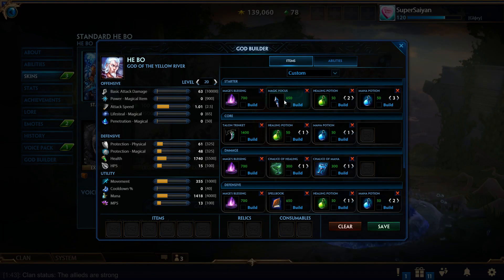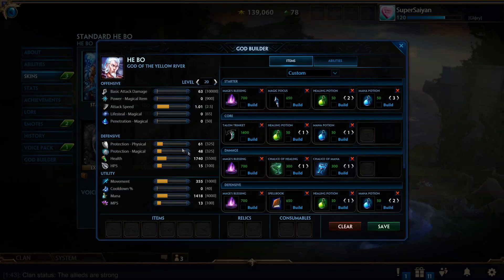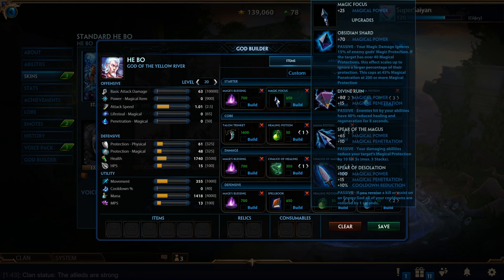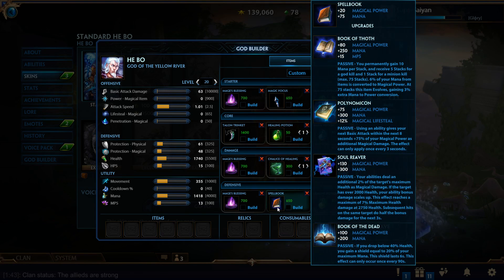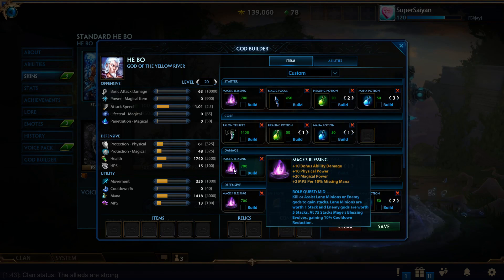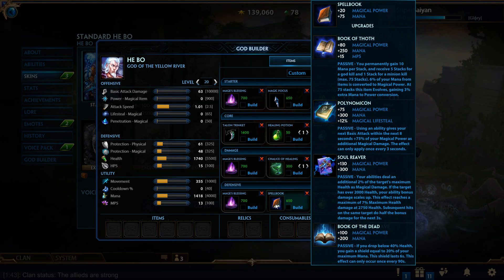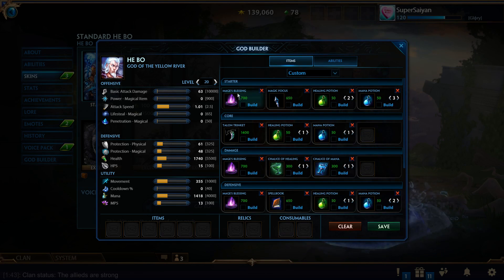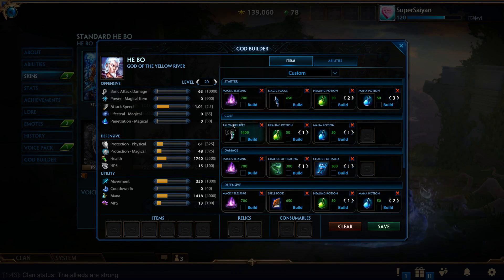You can also go Magic Focus, which gives you two less potions but 25 magical power — quite a bit more than the Tier 1 Bancroft's. The mage builds are really simple in comparison because you can just go Magic Focus, Spellbook if you want to stack, or into a Warlock Sash. I don't recommend stacking as much nowadays, simply because Bancroft's is so good that by the time your stacking item is online, people who rushed Talon Trinket will have full Bancroft's and are going to out-DPS you. Bancroft-oriented builds are the most common by far.